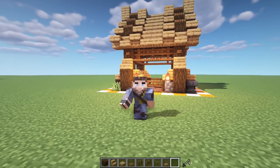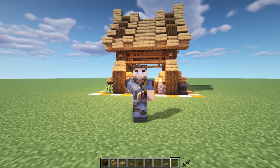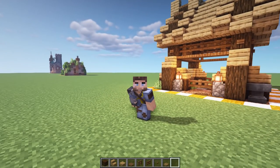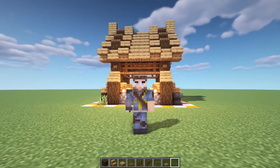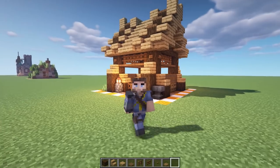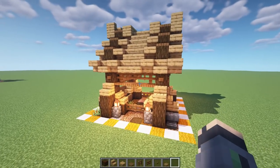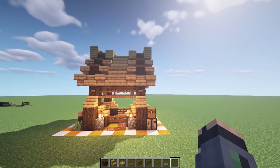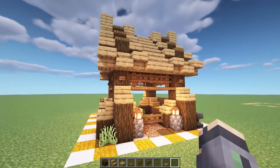Welcome back to another Minecraft video, this is Mythical Sausage! We're back in our 8x8 plot world doing another 8x8 build, and today we're doing this really awesome tiny little stable. It's very Viking inspired — really really cool. Let me flip around and show you what we got. Check that out! This is so much fun to make. I love this roof style — it's a lot of fun and super simple.